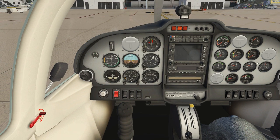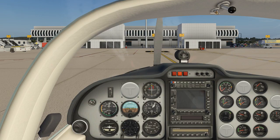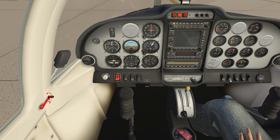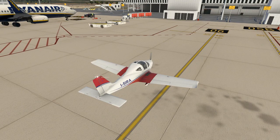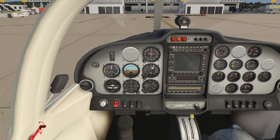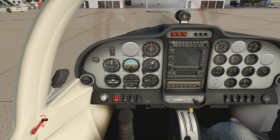We ensure there's no one around us near the propeller. We should switch on the strobe lights so ground personnel know we're about to start the engine — this signals to anyone nearby that we're almost ready. Then we start the engine and quickly watch all pressures come up. Engine starts successfully.